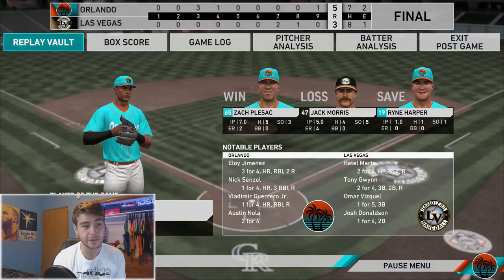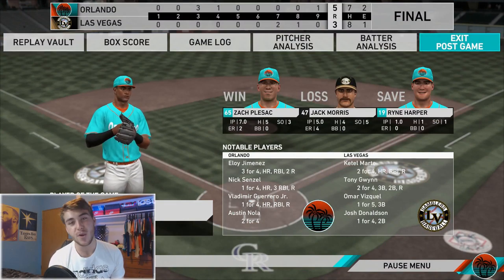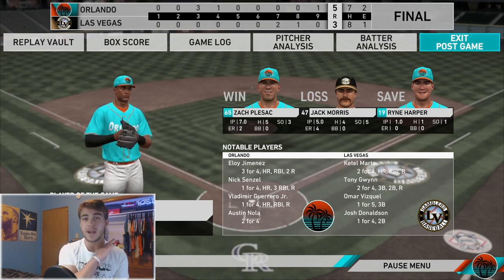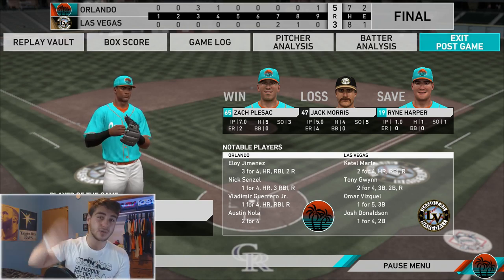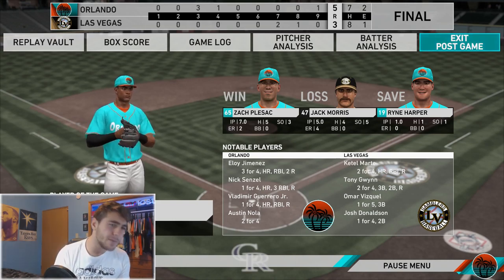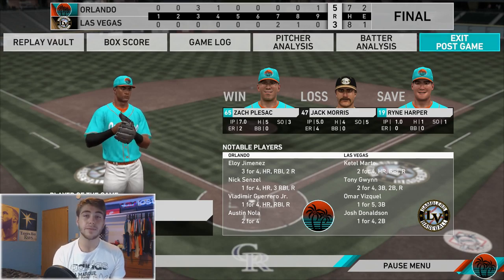Zach Plesac was a pleasant surprise as our starter — I was expecting the worst from a silver, but it was a fun game. The all-rookie team for the 2019 MLB season! If you guys have any other team build ideas, make sure to leave them down below. Leave a like if you enjoyed, subscribe if you're new — a lot of great content coming forward. Hope you guys have a great rest of your day!